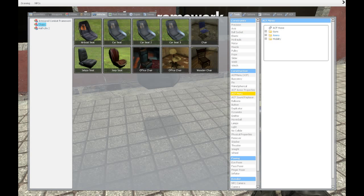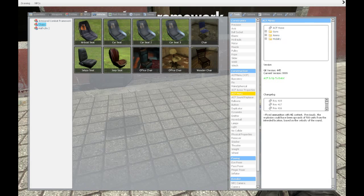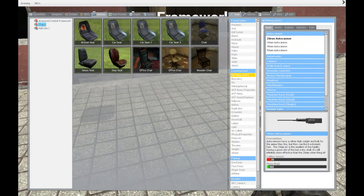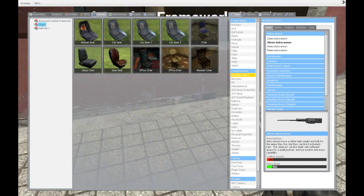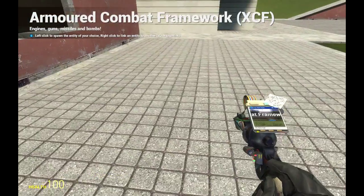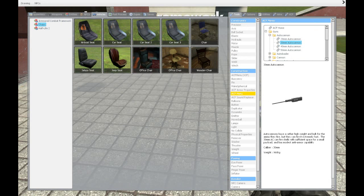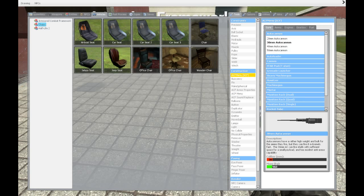Comparing the XCF menu to the ACF menu — the XCF menu is actually much more advanced. You can see it has stats, caliber, and mass displayed. That's a lot more comfortable and easy to use than ACF. Look at autocannons in ACF — you have caliber and that's it, it's more basic. I really like the XCF more.